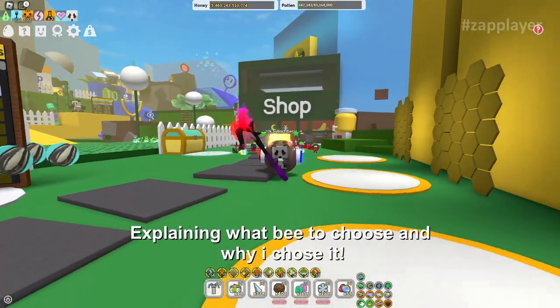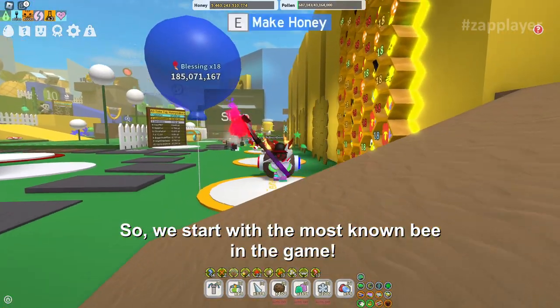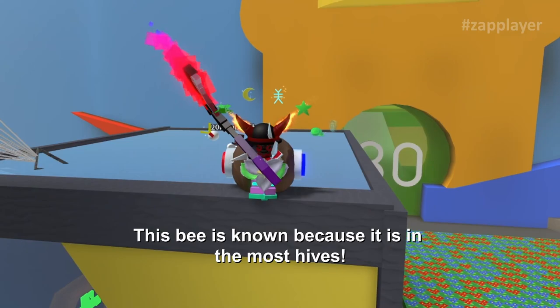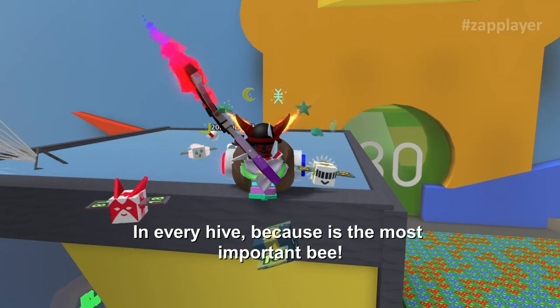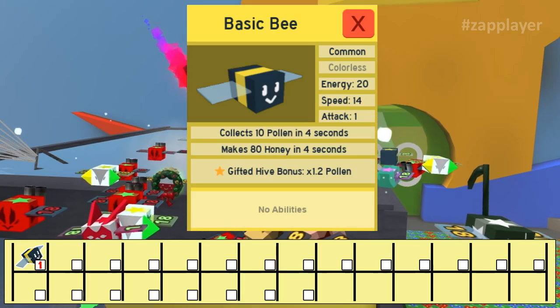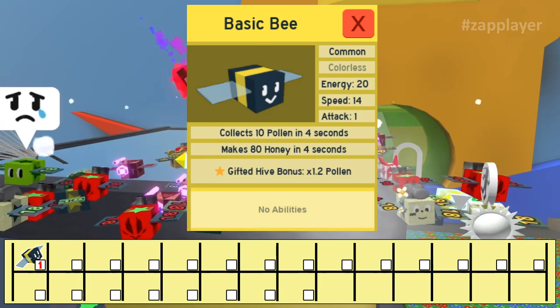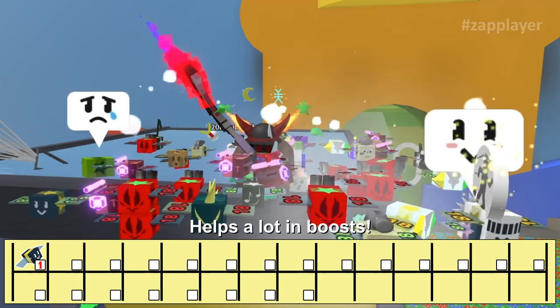I'll be explaining what bee to choose and why I chose it. We start with the most known bee in the game — the basic bee. This bee is in every hive because it is the most important bee. It gives you 1.2 pollen as gifted and helps a lot in boosts.